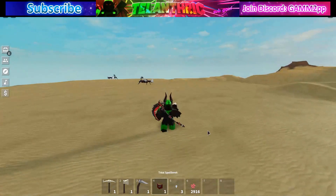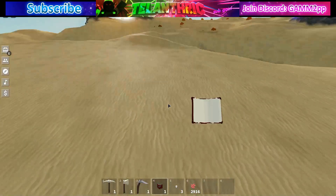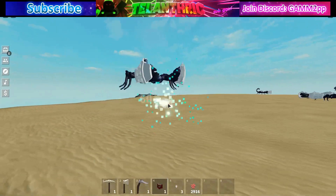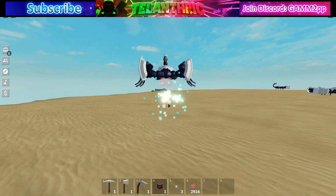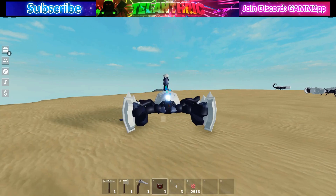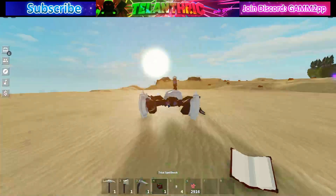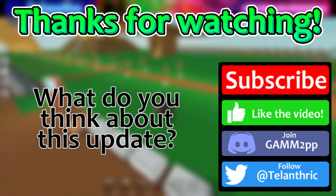Unlike wizard lizards — where the best strategy is hitting them, waiting for them to try to hit you, jumping over them, then hitting again — for scorpions, since they're big, the best way is to go in front of them, hit them while they're chasing you, then back up slowly. This means you can't really auto farm them, but if that becomes possible I'll make a video about it.